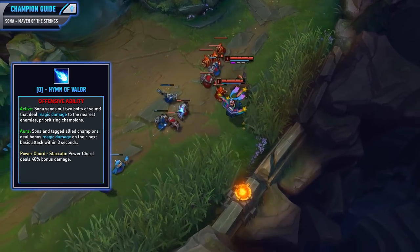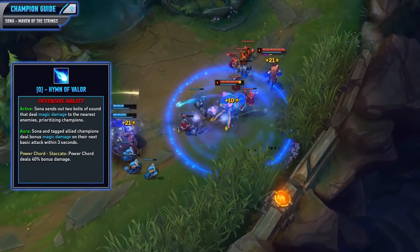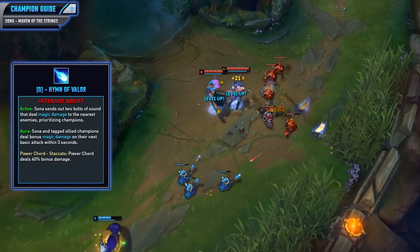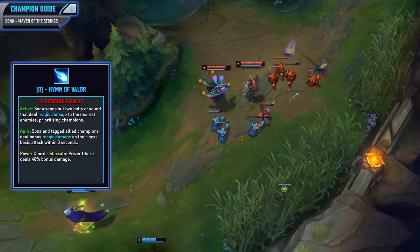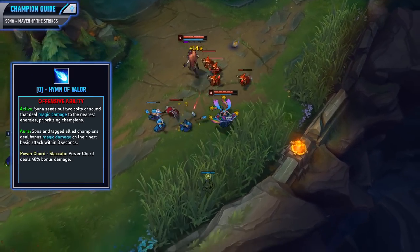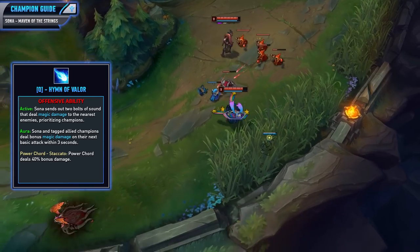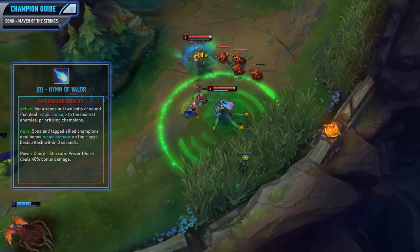In short, this ability is all about dealing damage. You will want to harass the enemy as much as you can throughout the lane phase with this ability, but don't put yourself in a bad position. You will want to be somewhat close to those champions so you hit them and not the minions. It will also be your most common Power Chord because it does really nice additional damage.